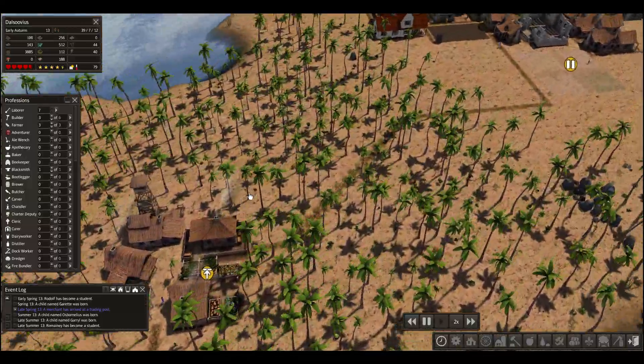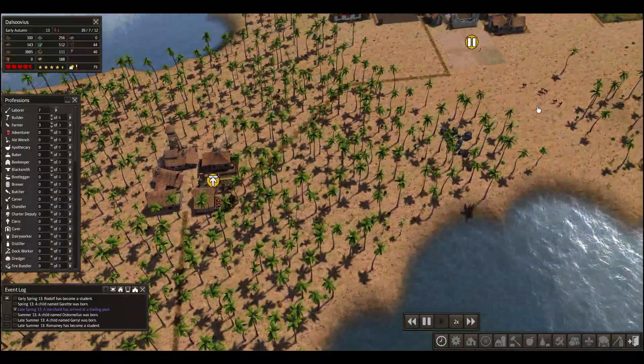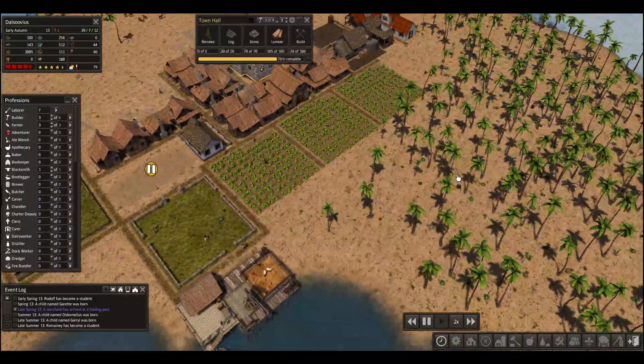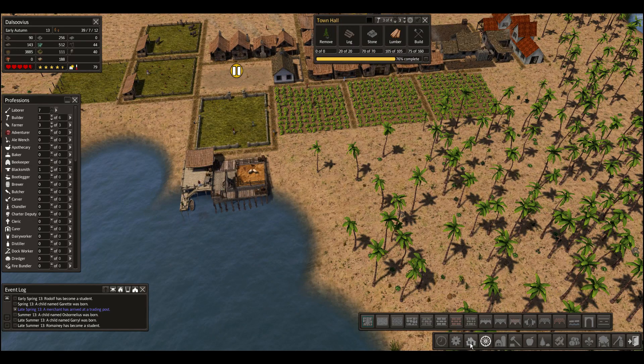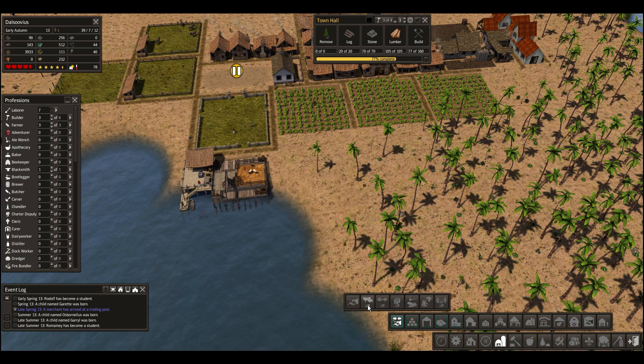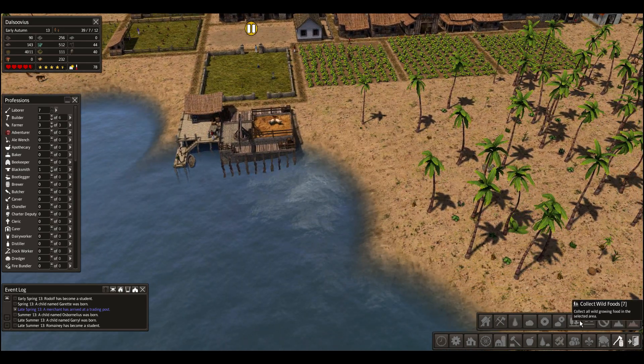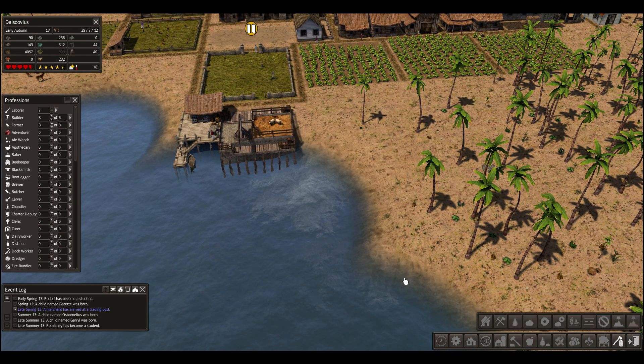We may want to save up our lumber for that. We're going to want to keep an eye on things that we can trade away. As soon as our town hall is done we'll be able to do that. But I am also thinking of maybe doing a few more trade buildings. In fact, I think that will probably be the first thing I start out with this episode — like a proper trading post. And if I have to do a little flattening, I will.